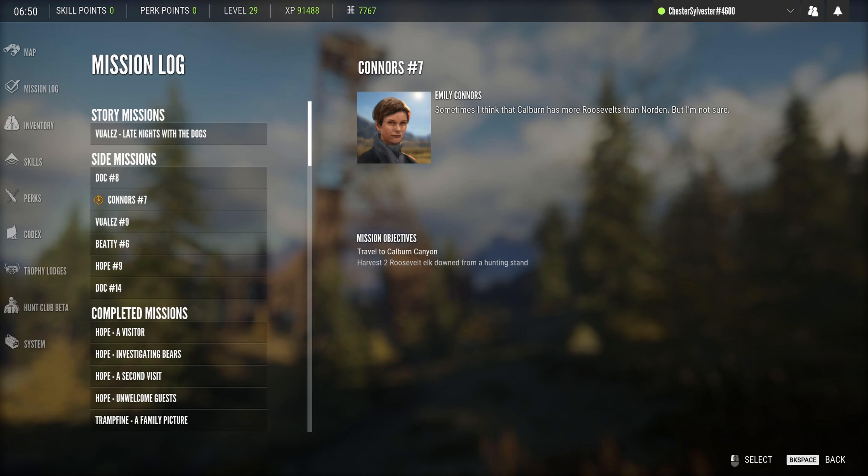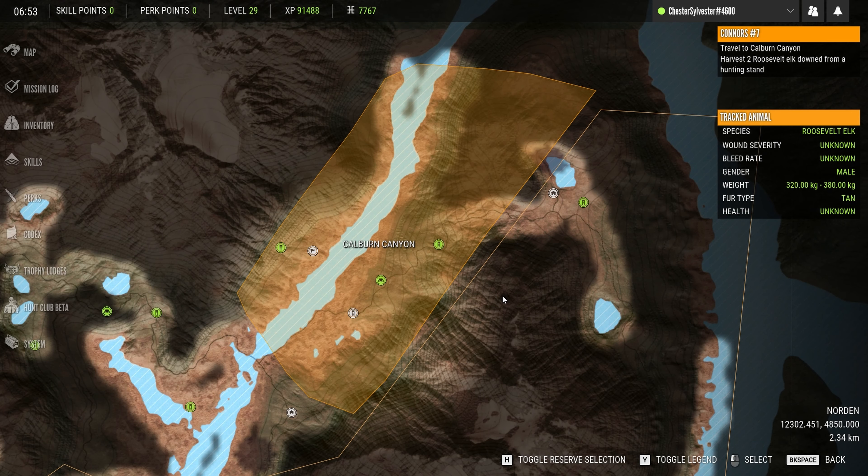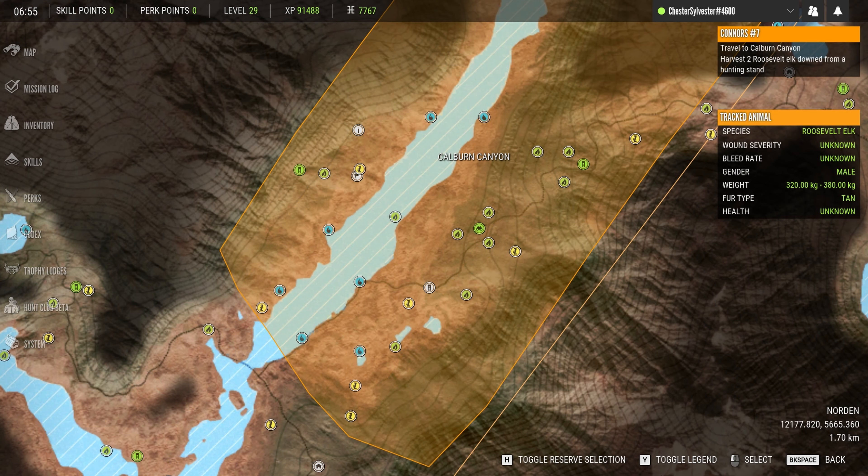Well this mission feels a little familiar. I have to travel to Caliburn Canyon and harvest two Roosevelt elk down from a hunting stand. There are three hunting stands in the area, so I plan to check each one to see what they might have to offer. I used one for the Emily Hart elk mission, so there's one already built. I have a feed zone there for elk, but otherwise there's no zones around any of the stands so far, so I plan to check around the area first.